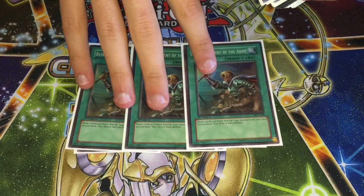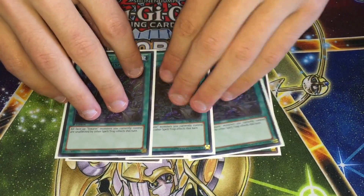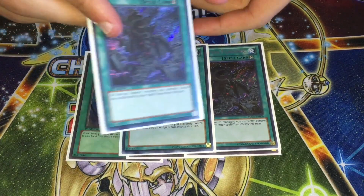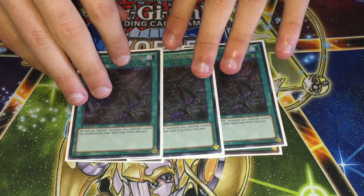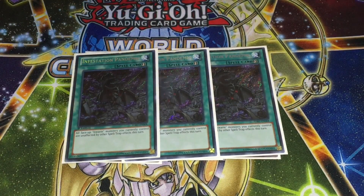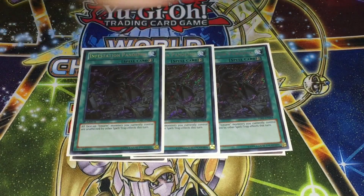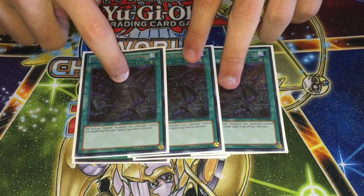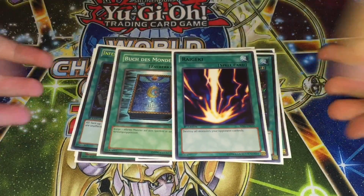I personally only had super ROTAs but you can get them in common. Three Infestation Pandemics — this card isn't that good under the Konami list and we don't main deck MSTs, but I didn't really want to cut to two. It's literally just the worst against Nekroz, but decent to good against every other matchup. You can put a big beater like Ophion, Bahamut, or Exciton on the field, use their effects, and then protect them with Pandemic.